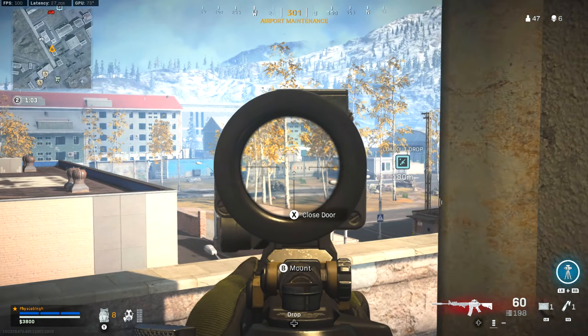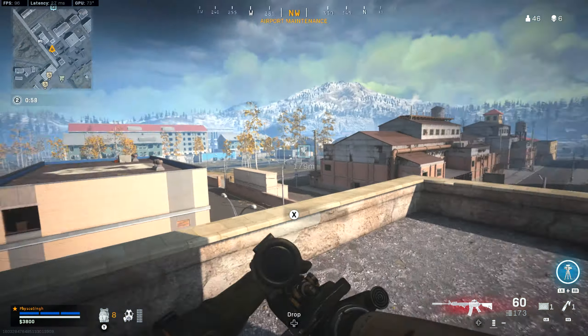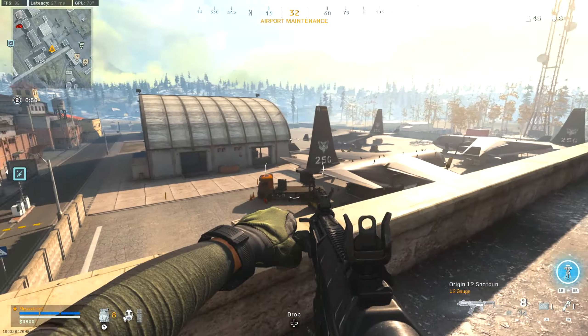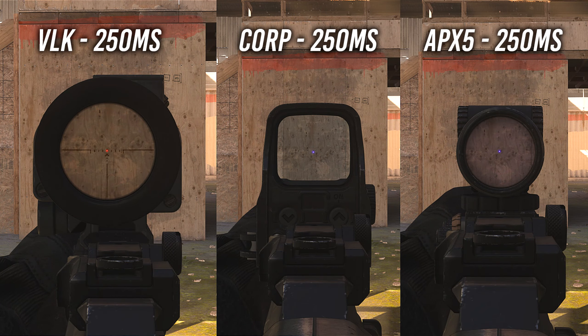The APX5 Optic is not one of the most popular optics in the game, however there are some benefits to using it over the VLK. For fair testing we used the same gun for each of these optics — the Kilo 141 with the meta loadout, which is the 60 round mags, the commando foregrip, the prowler barrel, the mono suppressor, and then finally whatever optic we chose.